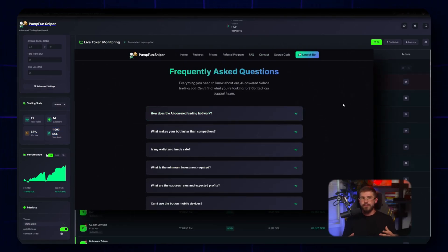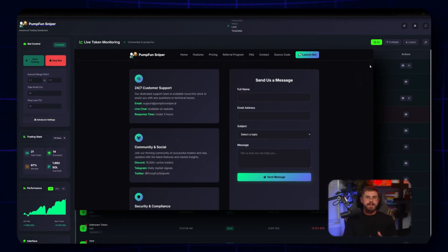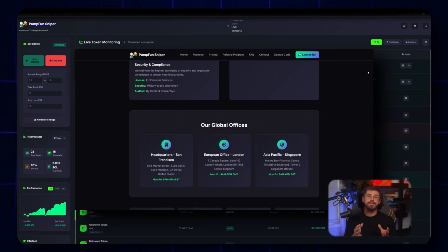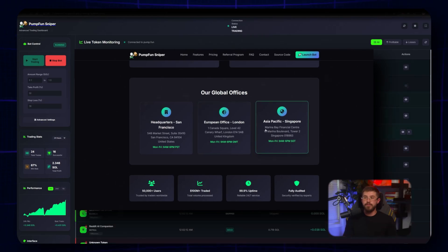FAQ is useful for beginners. The Contact tab has support and contact info. The site claims 24/7 support via live chat and email, and lists an average response time under two hours. That's reassuring — 24/7 support can really help in critical moments.